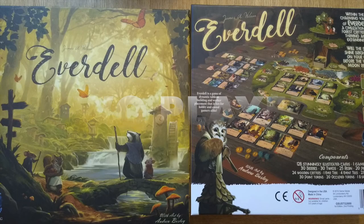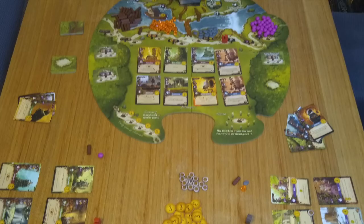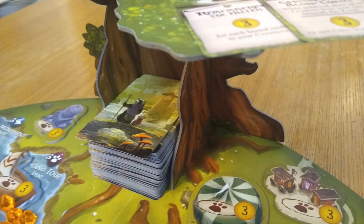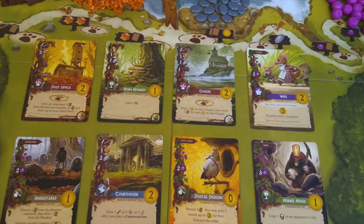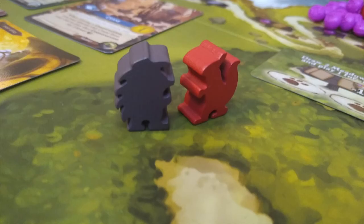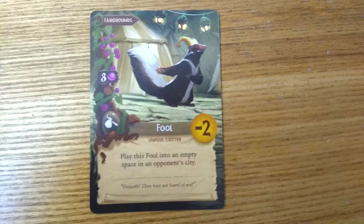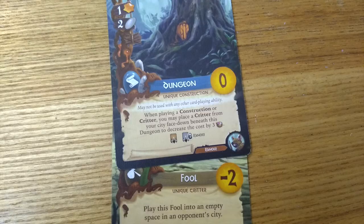Everdale feels as though it's made for two players. It's the only way we've played it and there's no sense at all that something is missing. At higher player counts, there will be a bit more of a rush for certain spaces, but many spaces are shared anyway and more options are added at higher player counts. It's not a game that breeds a lot of analysis paralysis, so turn time shouldn't be an issue regardless of player count. There isn't that much take-that in this game at all, with the primary interaction being the single worker spaces or buying cards that it turns out your opponent was eyeing up. There is one sneaky negative point fool card that can be placed in your opponent's town, but even he can be thrown into prison — presumably for foolishness.